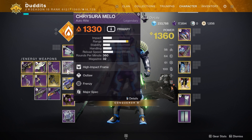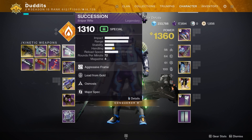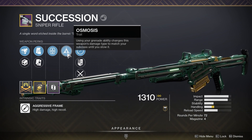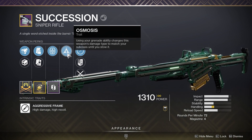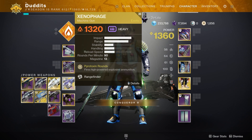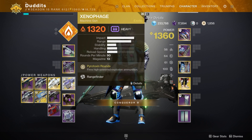Something like Frenzy or One for All — it all stacks together. If you actually want to do DPS to a boss, I've also got Succession with Osmosis, and Osmosis works with everything I've stated. It's a pretty solid build all around, but especially for Xenophage. I hope it's been useful — let me know any suggestions, comments, or feedback.